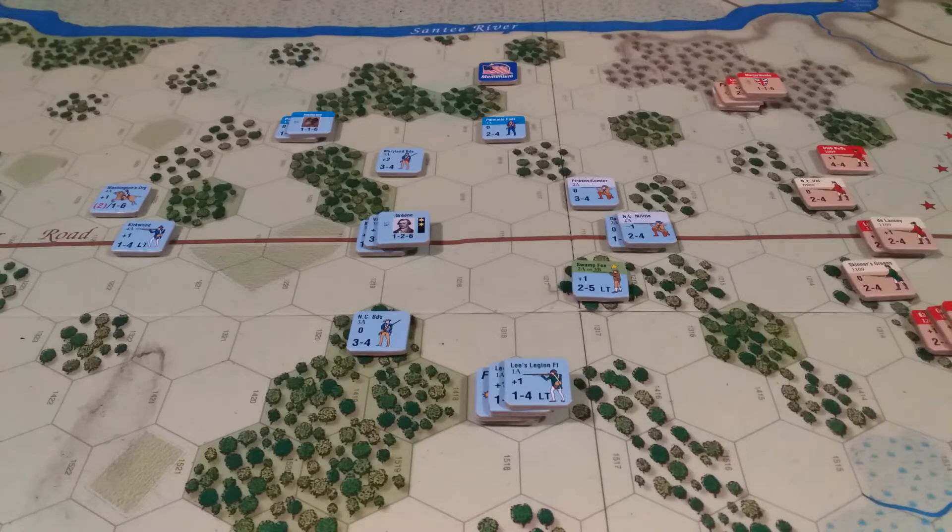G'day all, welcome back to Dad vs. Son. We're going to the first turn of the historical scenario of Utah Springs. Following the sequence of play, there's no initiative segment this time as the Americans have the initiative for the first turn. So we go to the movement phase. There are no reinforcements for either side, and no disrupted, shattered, or pinned units, so it's straight into movement. I'm going to quickly pause it, do the American movement, and then we'll come straight back.